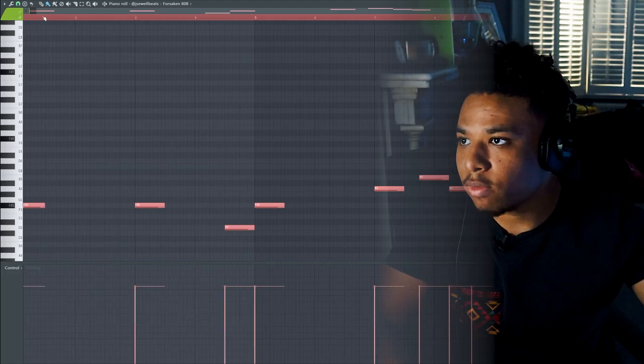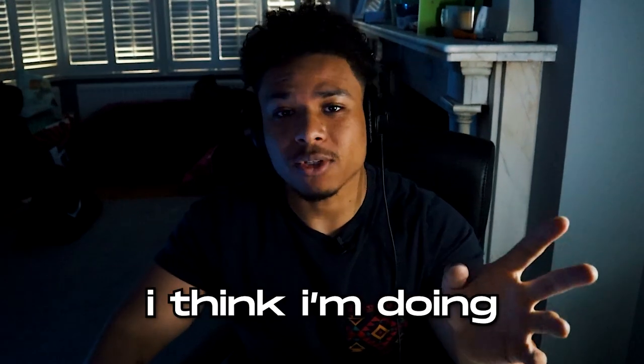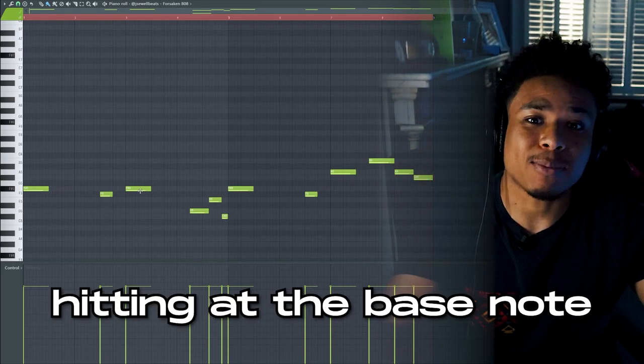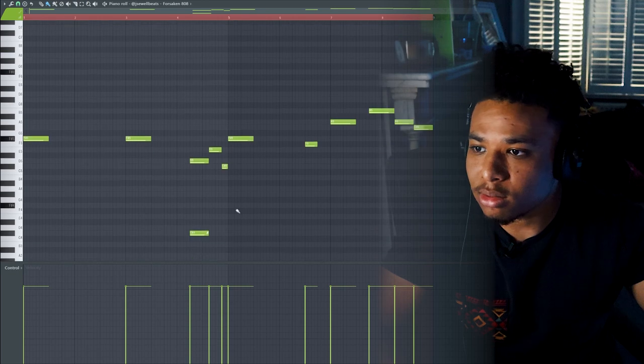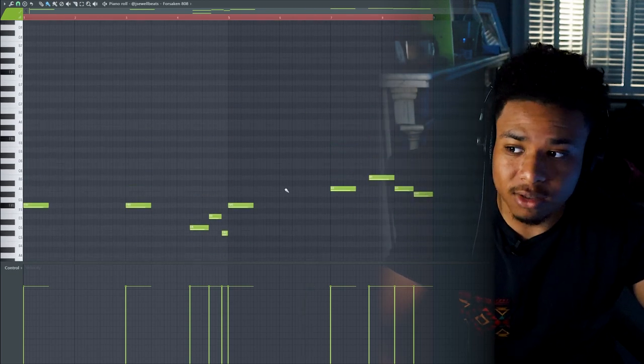Drop it down to an octave. Actually, you know what, I think I'm doing too much to be honest, because if you listen to most Russ songs, the 808 is just hitting at the bass note for the majority of the pattern. So I'm going to get rid of this and maybe just leave the rolls to the very end.